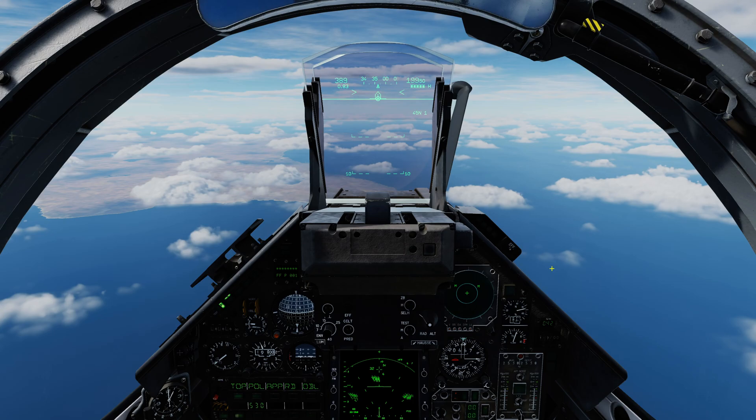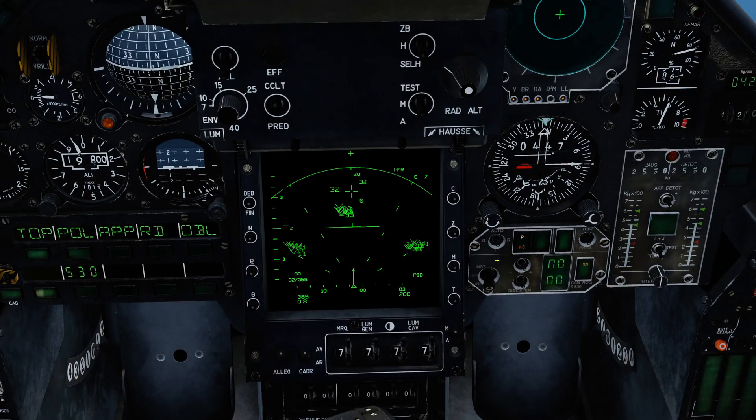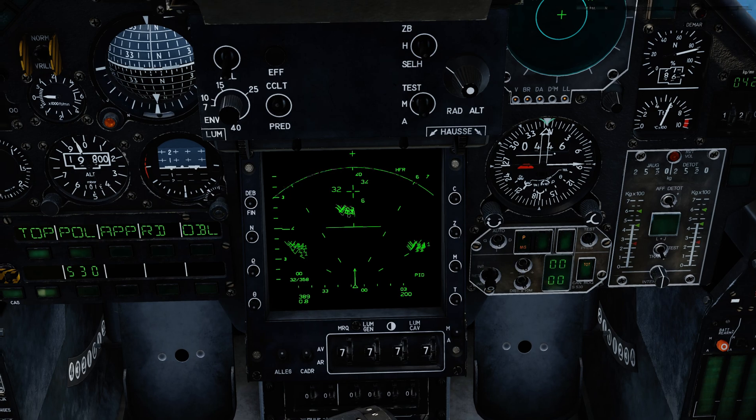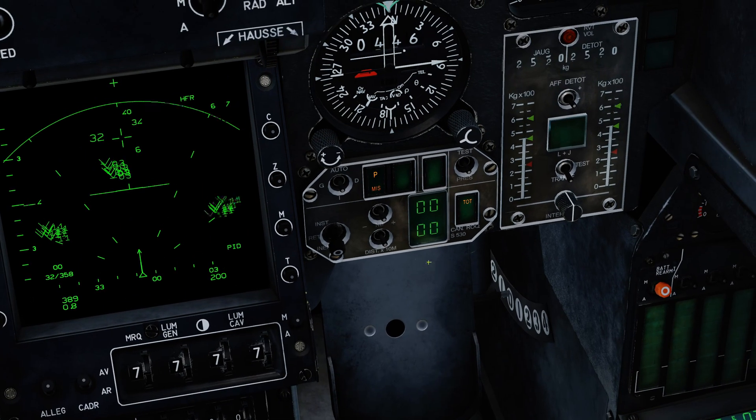So let's jump into the cockpit, and straight away let's see how we can get ourselves set up to fire the missile. I'm going to come out of pause and go into active pause so we can start fiddling around here. The first thing we want to take a little look at is this panel to the right-hand side of the radar. I'll pause while we go over its controls.